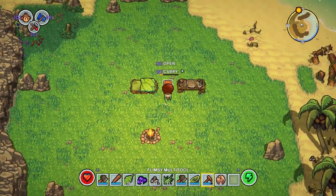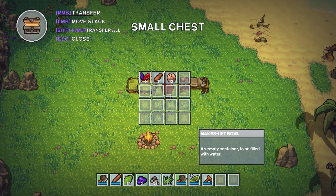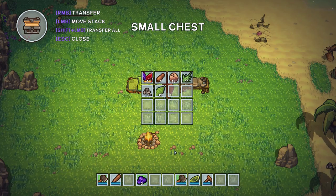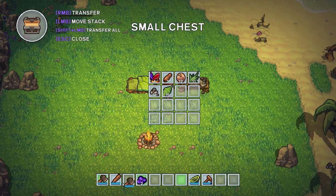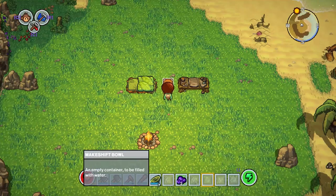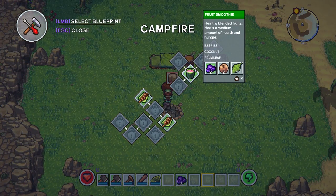If you position yourself right, you can actually cut multiple trees and multiple rocks at the same time - so keep that in mind, it definitely speeds things up. We're going to add all that and equip our new multi-tool. We're going to let this go and build some more chests. We are going to go on the search for some more monkeys.